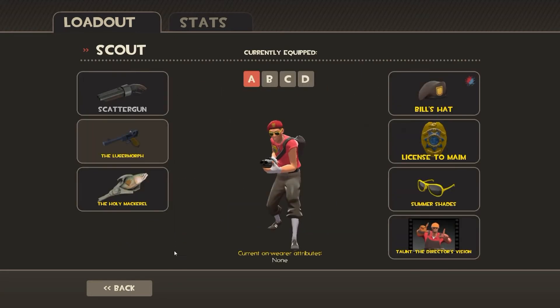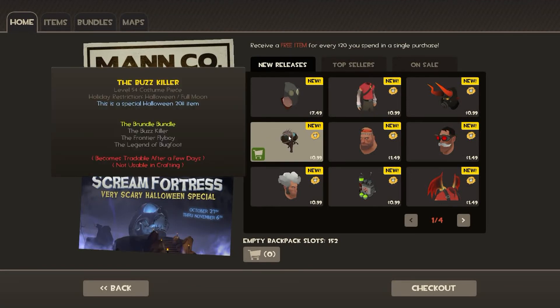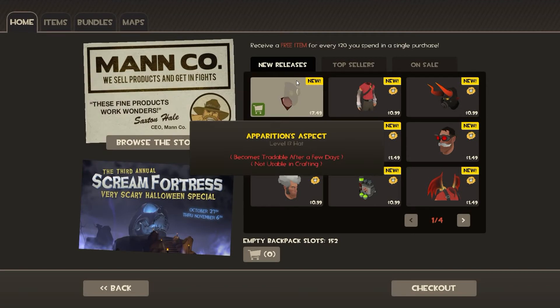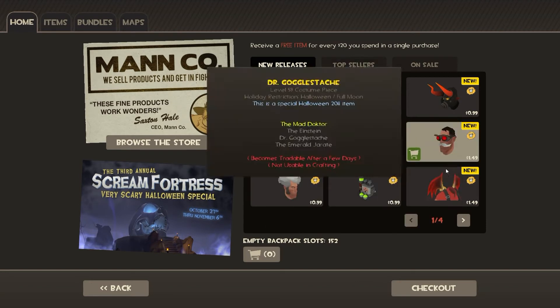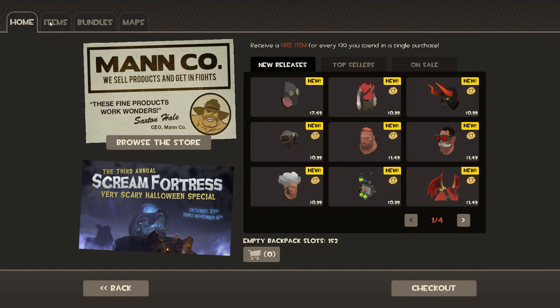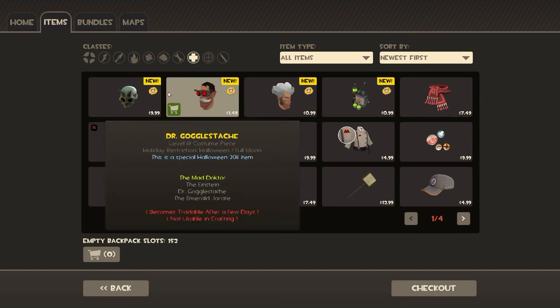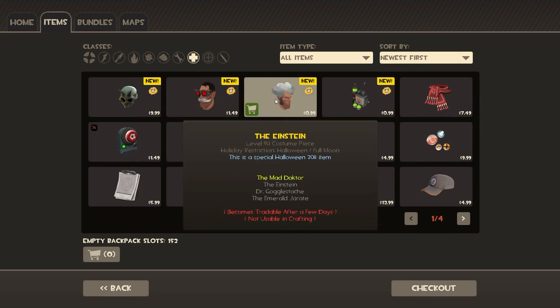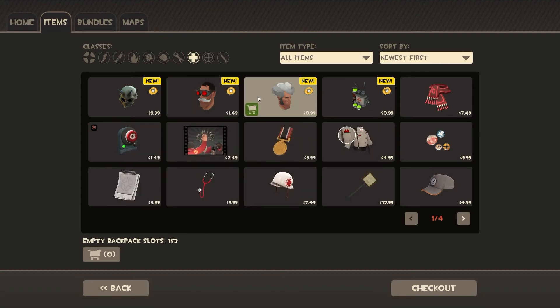Some of the other things that are also for this update: in the shop there's a whole bunch of new community items that have been uploaded and updated. There is a whole bunch of new stuff for Scout — for every class there's a new set. I want to get the Medic stuff. You can see this is the mad scientist set, it's just these three things, which seems pretty cool.